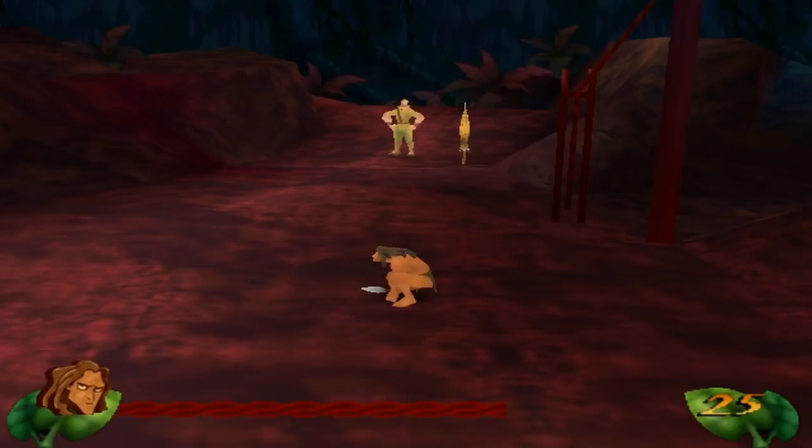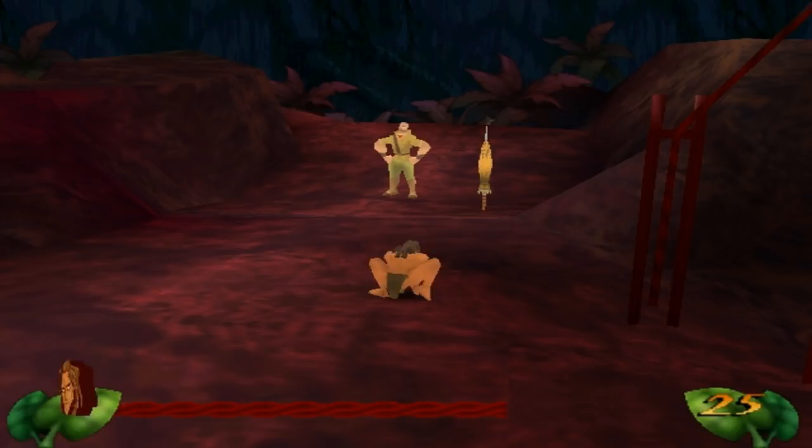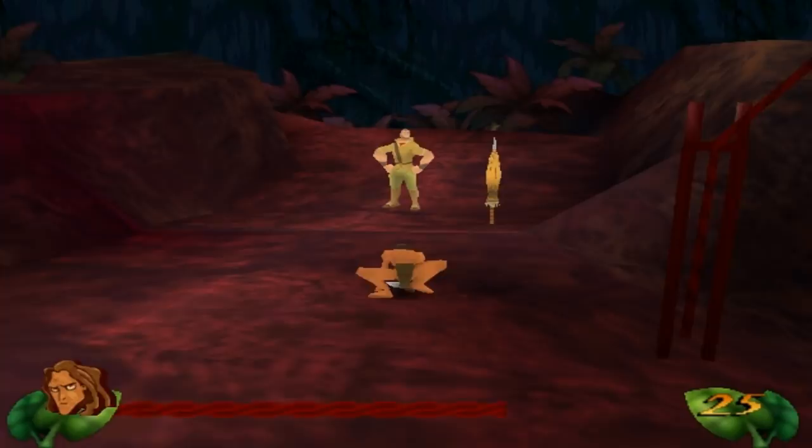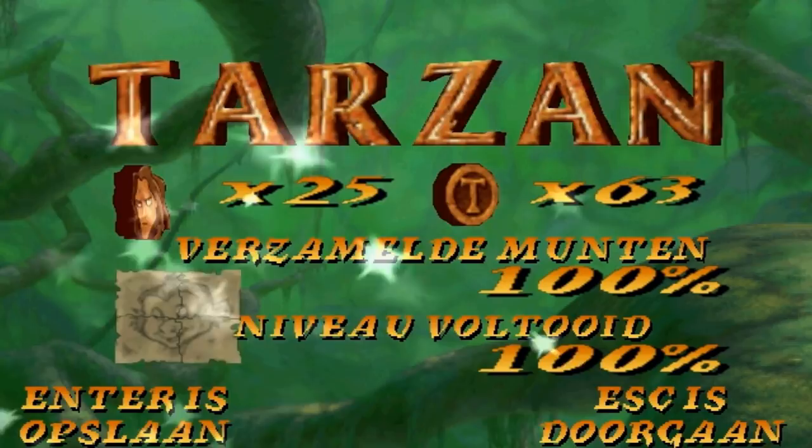Let's go and kill Clayton. Clayton, you're gonna die now. What the hell — you're immune to fruit? What is this? I guess we just have to kill you in the next level. God damn it Clayton. So yes, a hundred percent. I'm gonna save it up and I'll see you at the bonus level.